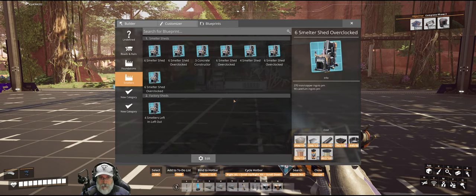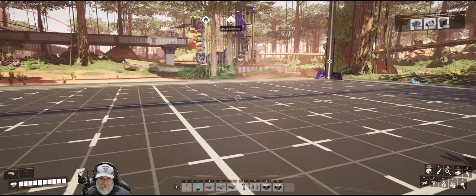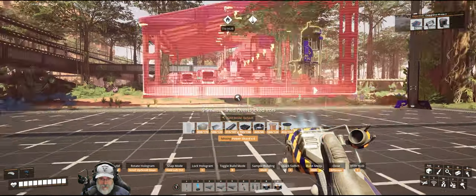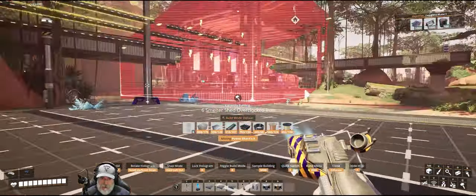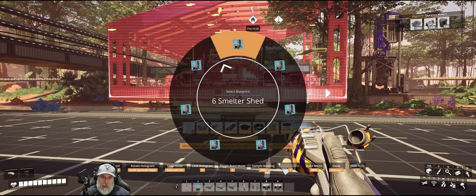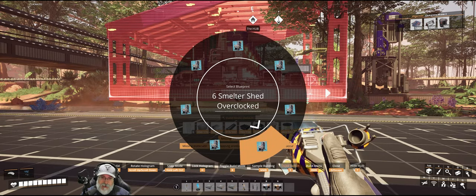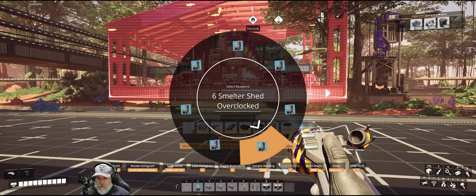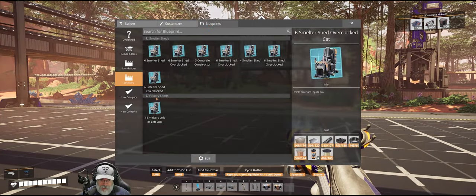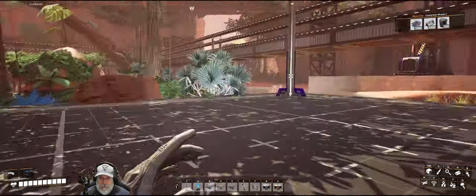One more really cool thing: when you have multiple blueprints in a subcategory, press Q, go to blueprints, select one, and if you press and hold E it brings up a radial wheel showing all the blueprints in that subcategory. This is a great reason to group similar blueprints together — ones you'll be building a lot of. If you select one from a different subcategory, only those blueprints appear in the radial wheel.